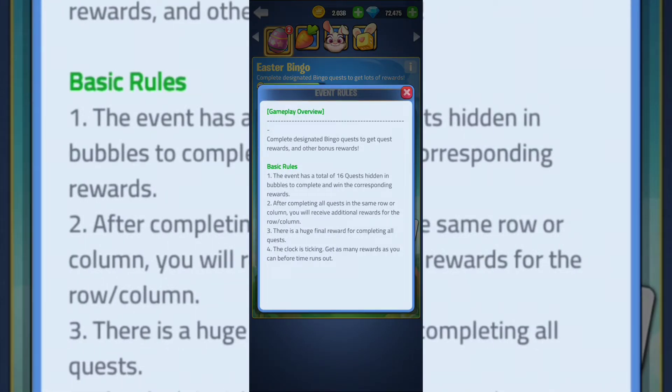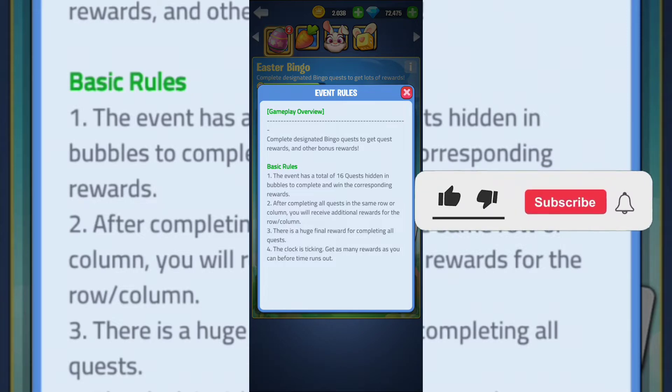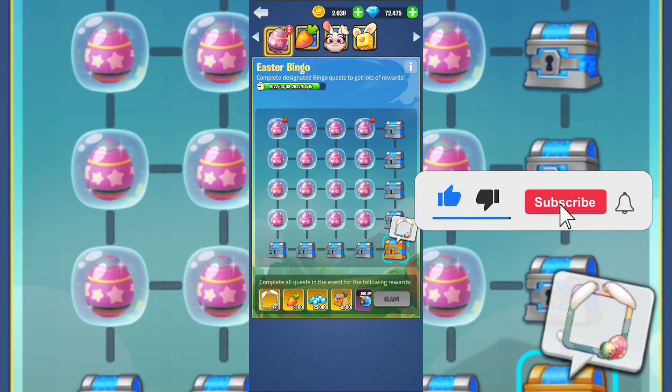Over here you're going to check up the rules. The first one: the event has a total of 16 quests hidden in bubbles to complete and win the corresponding rewards. After completing all the quests in the same row or column you will receive additional rewards for that row or column — basically it's like a bingo. There is a huge final reward for completing all the quests.